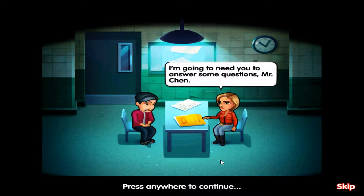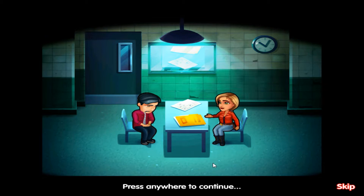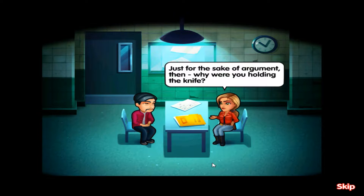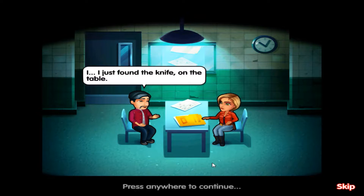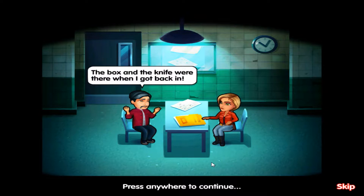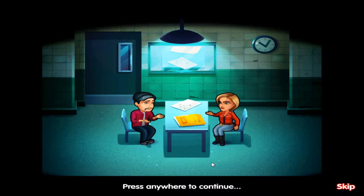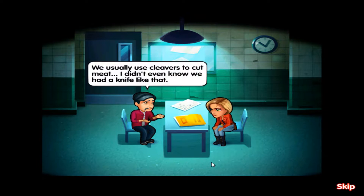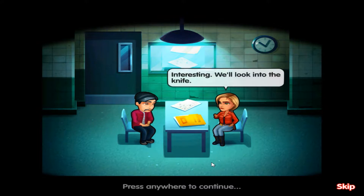I'm going to need you to answer some questions, Mr. Chen. Confessing early would make things a lot easier on you. No, I didn't do it, I swear — you have to believe me. For the sake of argument, let's assume you're telling the truth — then why were you holding the knife? I just found the knife on the table; the box and the knife were there when I got back in. But why pick it up — why not call the police right away? I didn't realize it was a crime scene until it was too late. The knife was out of place; we don't use kitchen knives like that — we usually use cleavers to cut meat. I didn't even know we had a knife like that. Interesting — we'll look into that knife. In the meantime, we'll have to keep you in custody.